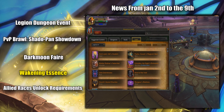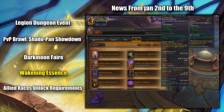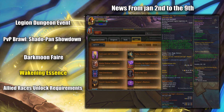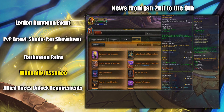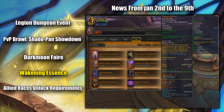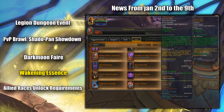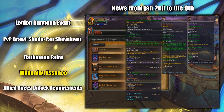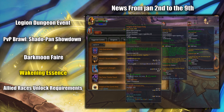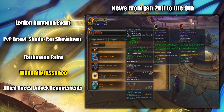Wakening Essences were hotfixed to always drop from any source that can drop them. This was put into place because, coming with the next patch, you'll be able to trade in 175 essences for a Legendary token, which you can then use to turn into a Legendary for your spec, greatly increasing the speed at which you get Legendaries. Blizzard also said they'd be buffing how many essences you normally get after the patch drops, so you don't need to stockpile now if you don't want to, and it won't really hurt you.